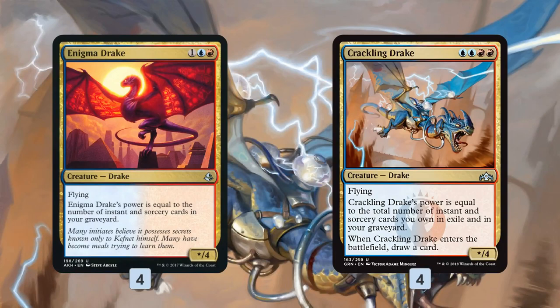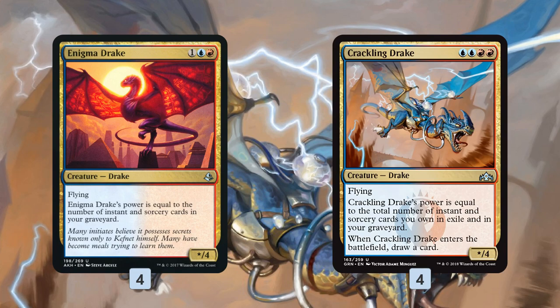You probably know these two from standard. Enigma Drake costs three mana, is a star/four, and its power equals the number of instants and sorceries in our graveyard. Crackling Drake adds an extra mana to the cost but gets power based on instants and sorceries in exile and in the graveyard, plus it cantrips when it enters the battlefield.